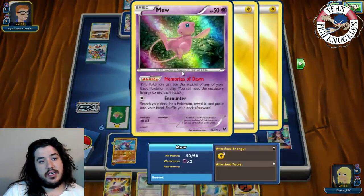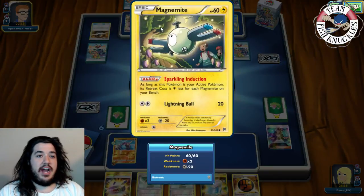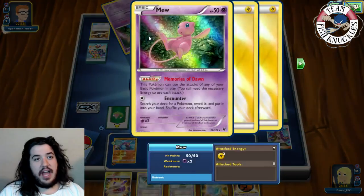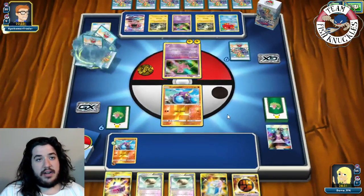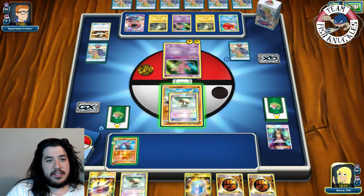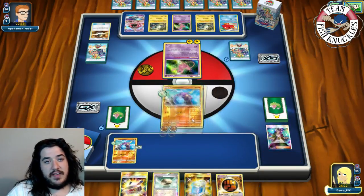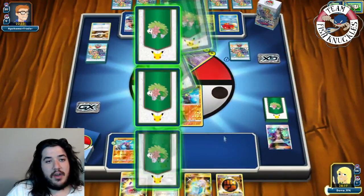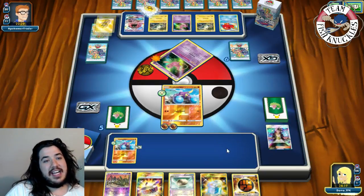Opponent has free retreat - I forgot that Sparkling Induction has that, silly me. They counter for a Tapu Lele. We get a Strong Energy, find a Float Stone, retreat into the Crab Brawler, put a Strong Energy active and go for Light Punch for 60-80 damage, taking a knockout and going down to five prize cards. Still not finding what we want though.